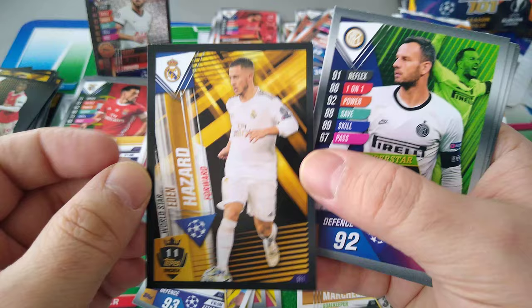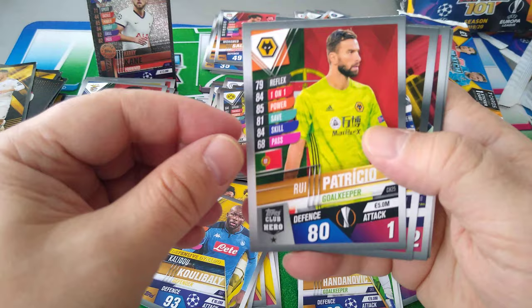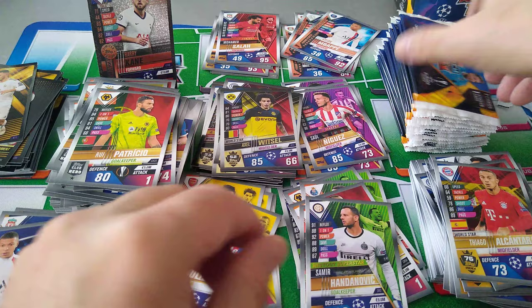Hazard — number 11 in the index. What did they give him? 95, cool. Handanovic Shutout Superstar. Rui Patricio, Parejo, Loris, Tipai, and Alcantara — these are all the base cards of the 101.